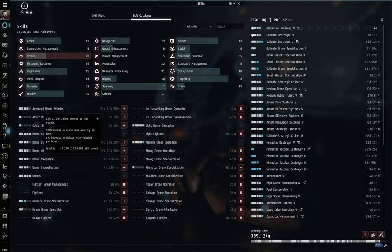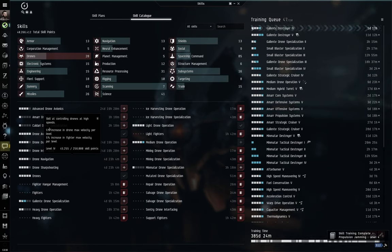The specialized Amarr, Caldari, Gallente, and Minmatar drone skills depend on which drones you actually want to use. I ultimately recommend training these fairly equally, so you can change drones on the fly based on the mission in order to maximize damage output — but that's getting into more advanced territory.